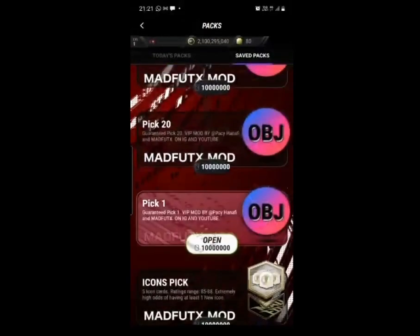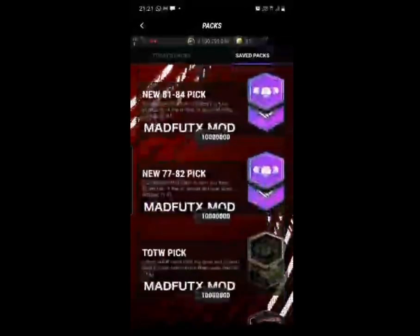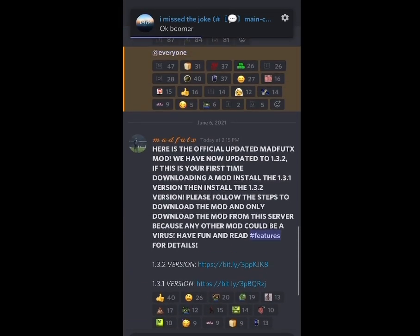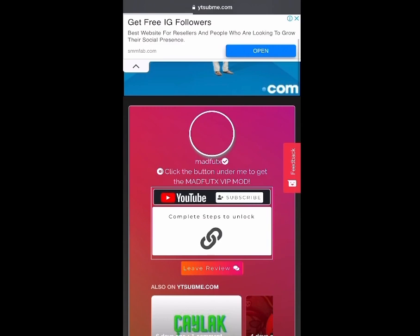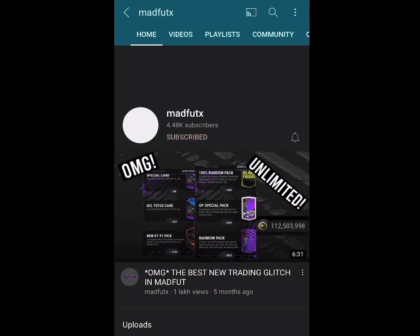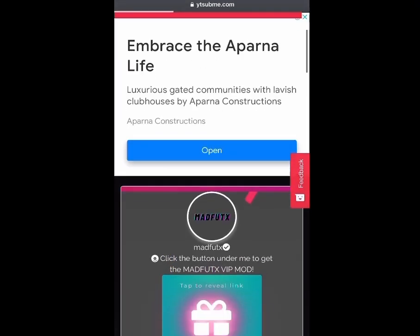This is a really important part of the video, so make sure you watch carefully. Go back to the Discord server and click on 1.3.2. It's going to show up with a bit.ly link saying 'complete steps to unlock the mod link.' All you have to do is click on the link — it will take you to MadFootX's channel, subscribe to him, then press done and reload the mod link by clicking on 1.3.2 again.